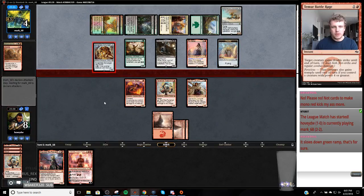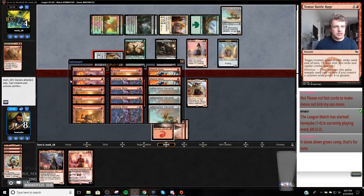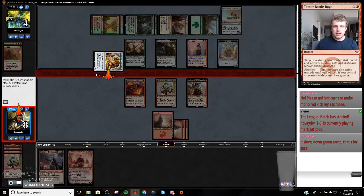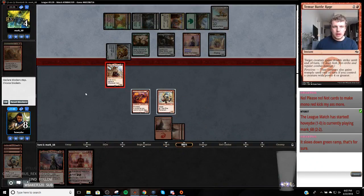Now we can block this thing with Kari Zev and then shoot it with the Fanatical Firebrand. Maybe it was aggressive burning those Shocks, but I wanted to have my hand empty so if I drew a Hazoret... Oh, that's really bad. Now this game, now we're probably out of it. I've got my P and K too. How do I win? My Lightning Strikes are in my sideboard.